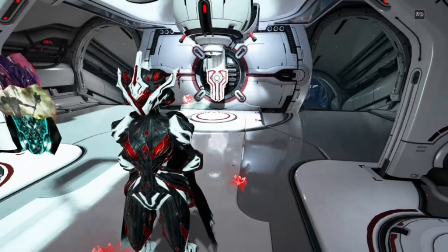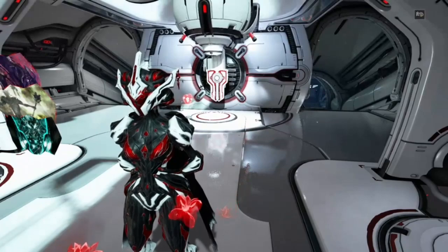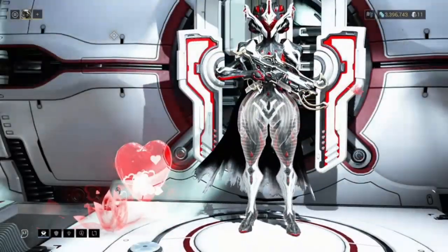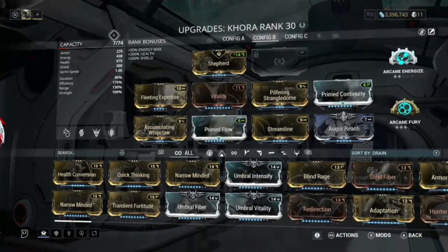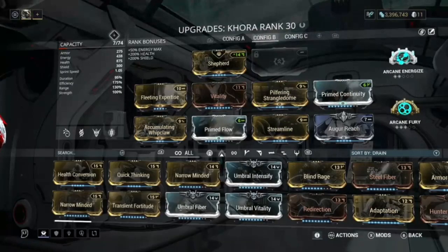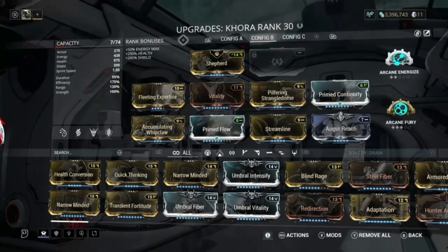Let's get straight into the build. While we are looking at the build, I'm going to do a 100 plat giveaway. You're probably looking at my plat — I only have 11 plat — but trust me, I can get plat in a matter of a second. If you want to join the 100 plat giveaway, make sure you put your IGN; it is only for Xbox.